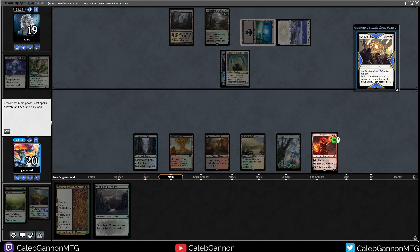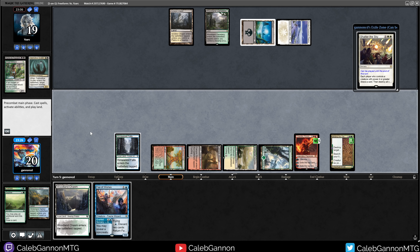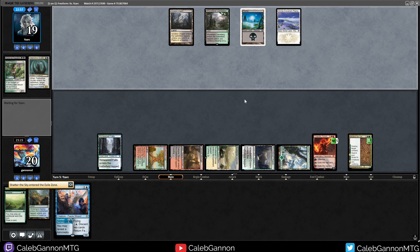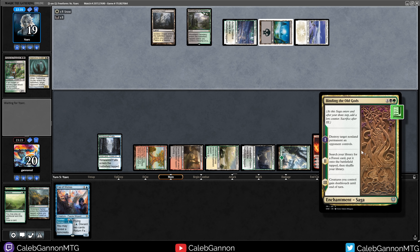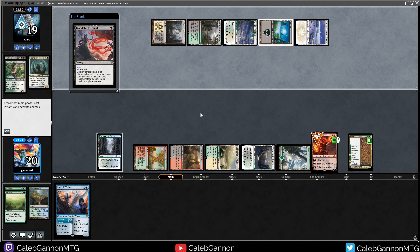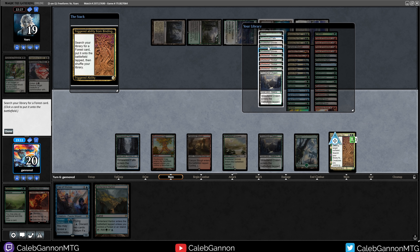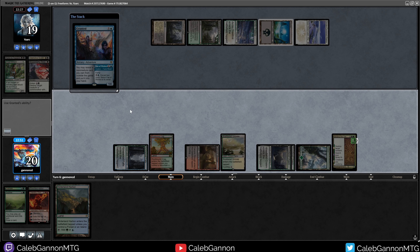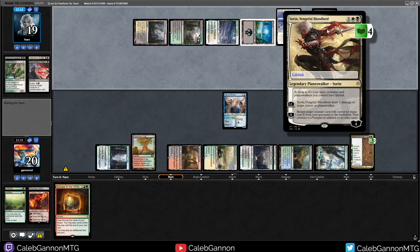Hinterland Harbor, getting a land. We're going to Fae of Wishes — Granted, ability yes. We're going to grab Escape to the Wilds. Do I want to cast Fae of Wishes this turn? It does gain death touch. Yeah, I'll cast the Fae. They play Sorin — he gets back Tidehollow Sculler. That's getting bad. Goodbye, Escape to the Wilds. I'm one mana short of being able to go too crazy with Fires. It's not even worth it attacking Sorin here — he's just going to keep upticking and can bring back Tidehollow Sculler. Yeah, Sorin's really good. I think I'm better off just stalling — we need a land and then a Fae, and then we can win.